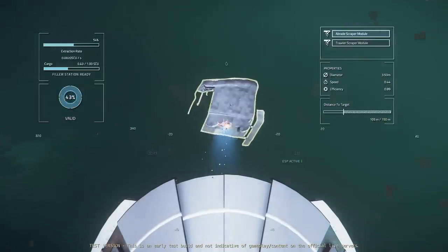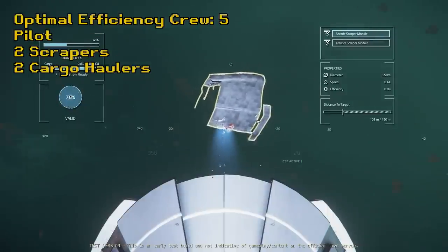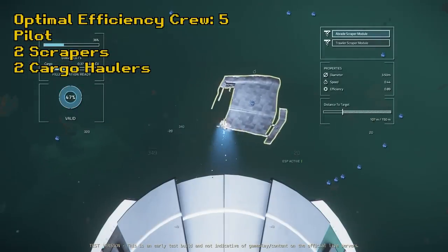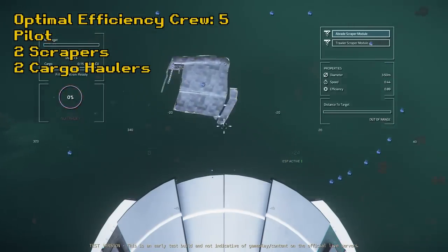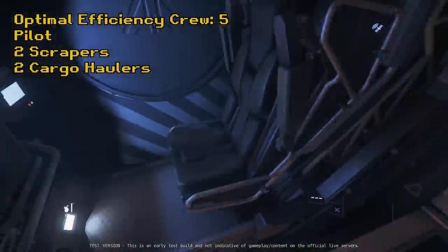Speaking of crews, for optimum efficiency it would be five: one pilot making sure the scrapers always have a good angle on quality salvage, two salvage operators doing the salvaging, and two people in the salvage processing deck and cargo hold removing and stacking the boxes.